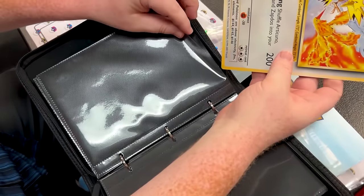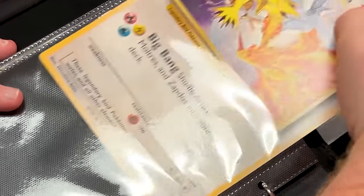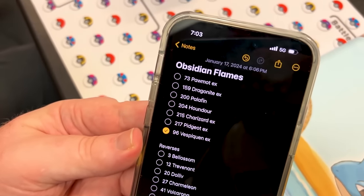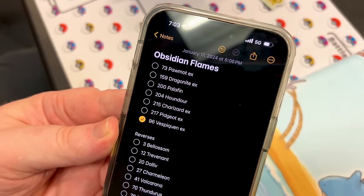If you want another one, yours is going in the binder — we got to see it go in, we got proof right here. Mark's trying to finish Obsidian Flames. That's all you need right there — well, the reverses too. The main set is right there. I'm going to look through this binder and see if I have any. I'm pretty sure I have that Pidgey. Dragonite EX... Palafin — I got the Palafin. Yeah, I can definitely help you out here.